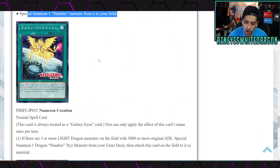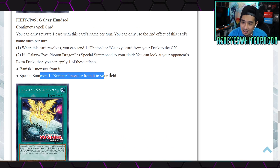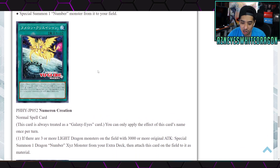Next we have Numeron Creation, a Normal Spell card that is always treated as a Galaxy-Eyes card. You can only apply this effect once per turn. The effect says: if there are three or more Light Dragon monsters on the field with 3000 or more attack, special summon one Dragon Number Xyz monster from your extra deck, then attach this card to it as material. It seems like a win-more card — if you already have the material to make the boss monster, you're probably winning anyway.